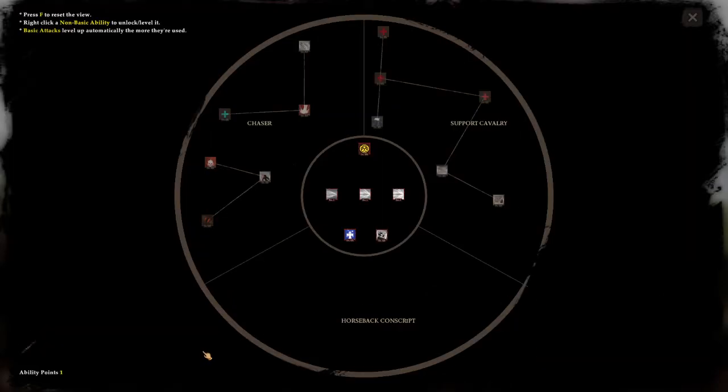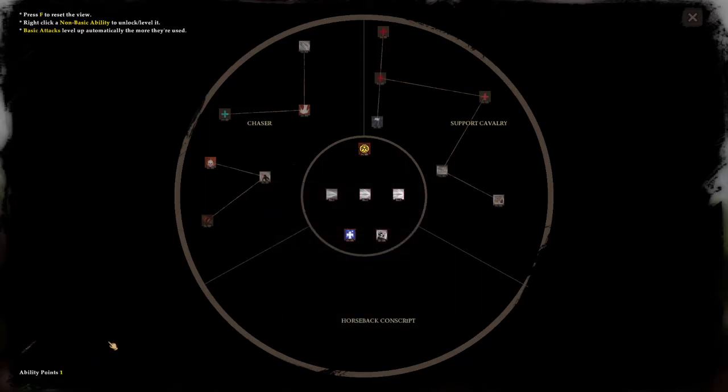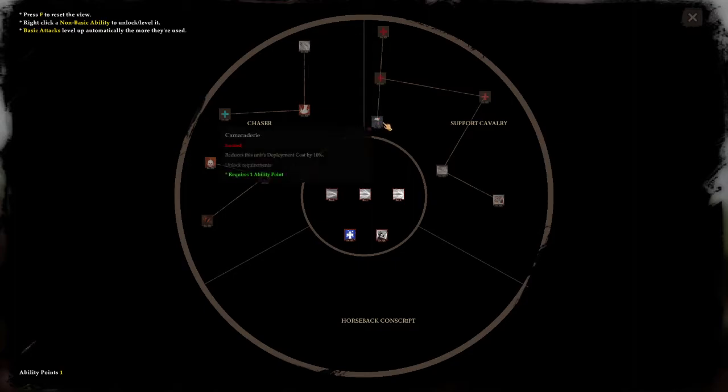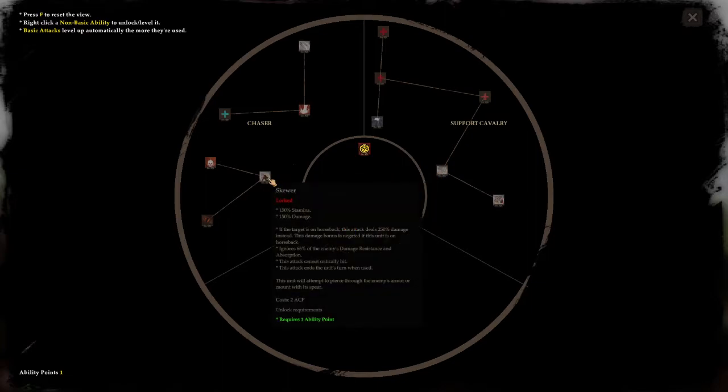And then there's upgrade abilities. Let's see what we got here. I have one point. It requires one point - what is this - raid and gallop. One of them is stamina. Lose the units, development cost ten.